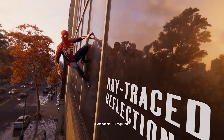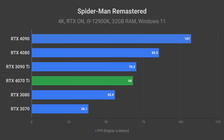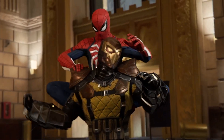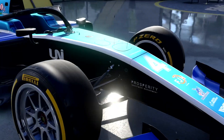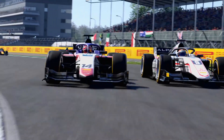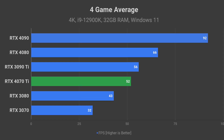In ray tracing benchmarks, 68 FPS average at 4K resolution in Spider-Man Remastered shows the 4070 Ti able to compete with the 3090 Ti in ray tracing performance as well. In F1 2022 with ray tracing enabled, the 4070 Ti is just 3 frames behind the 3090 Ti. Using this data set, we can calculate that the RTX 4070 Ti is on average 7% slower than the 3090 Ti.